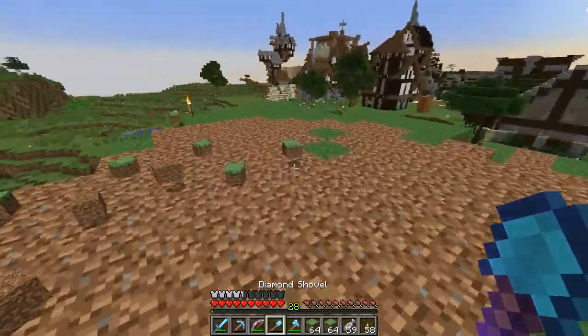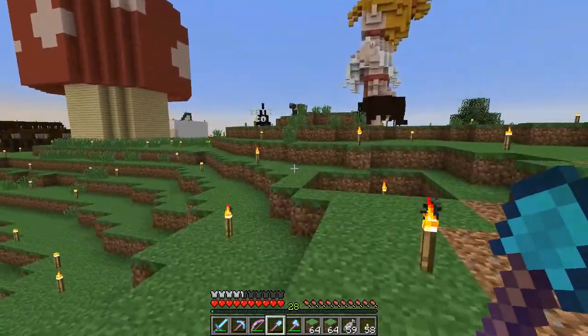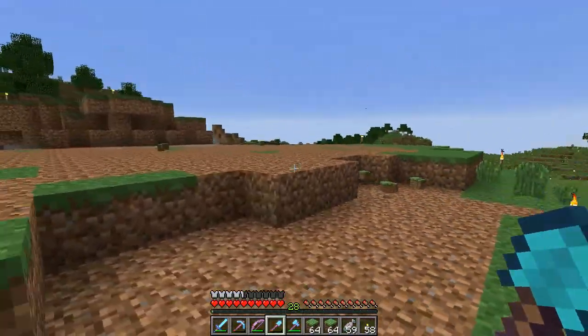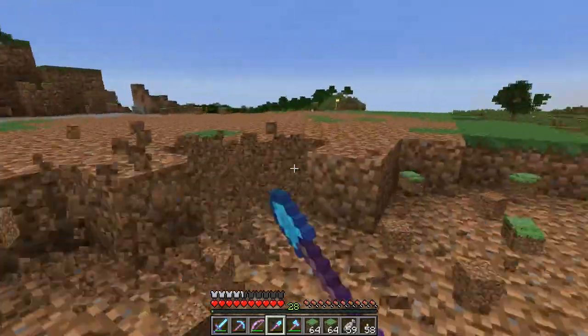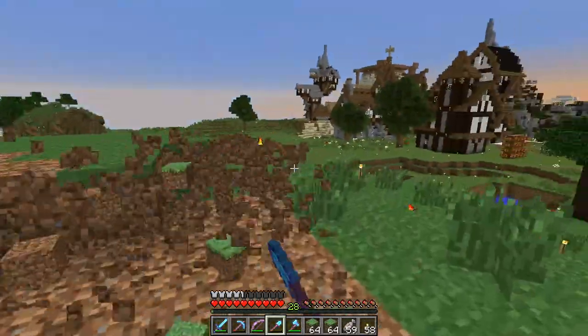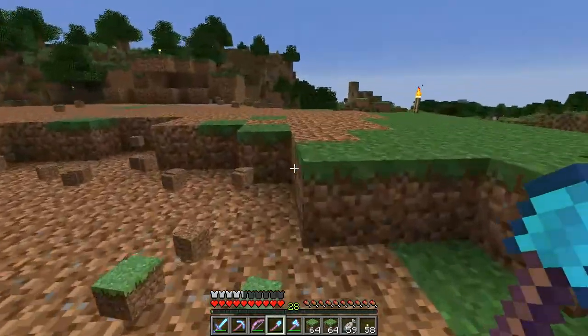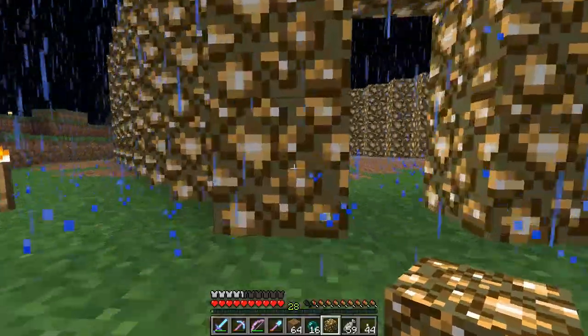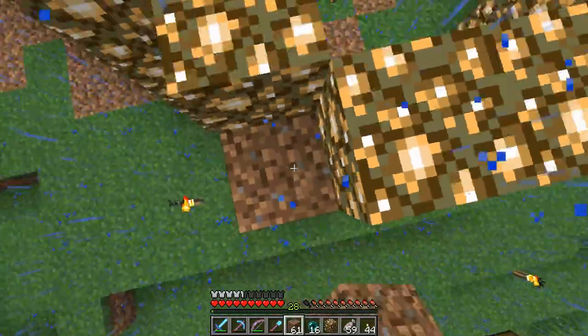Do I want to go down one more? I think I might want to be on the same level that Addy put his shop, so we're gonna go down one more. We'll just kind of terraform this out. Here's a little clue of what we're gonna be building — it's a lot of glowstone, just saying. We're building a glowstone shop! Let's get back up there — I jumped down on accident, so I figured I'd show you guys what's going on.